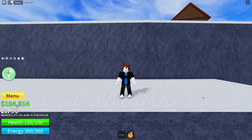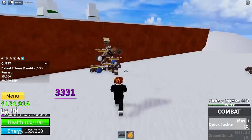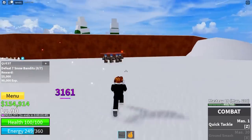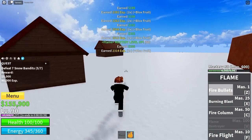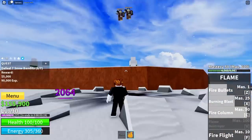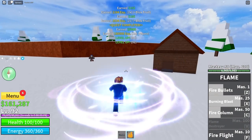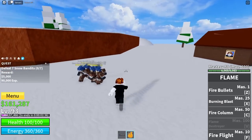And now that we're level 90, we're actually now on the Snow Island, so let's begin grinding. By the way, we just unlocked our next move - it's called Fire Column, so let's check it out. 3, 2, 1 - Fire Column, and yeah, not bad.